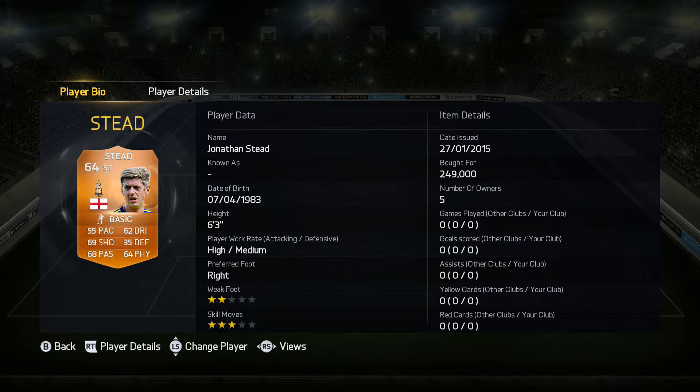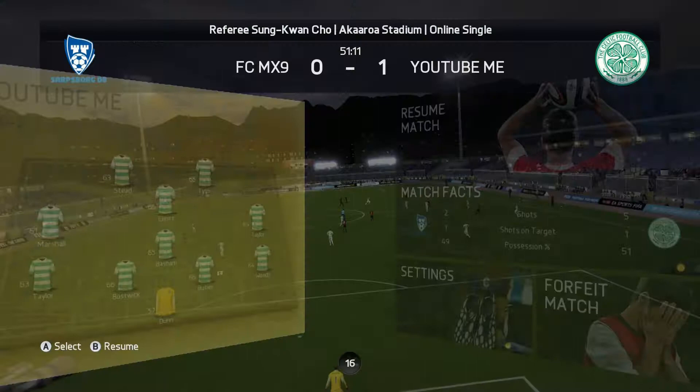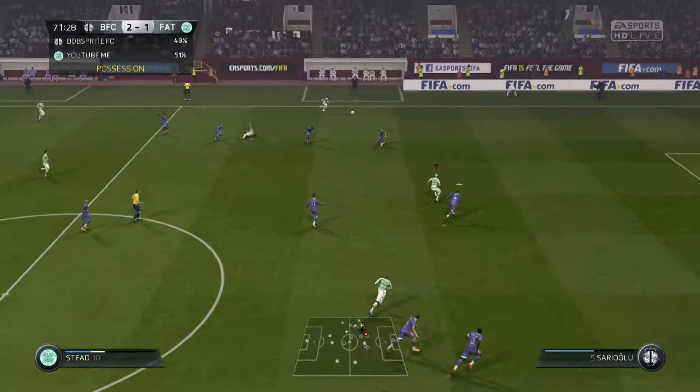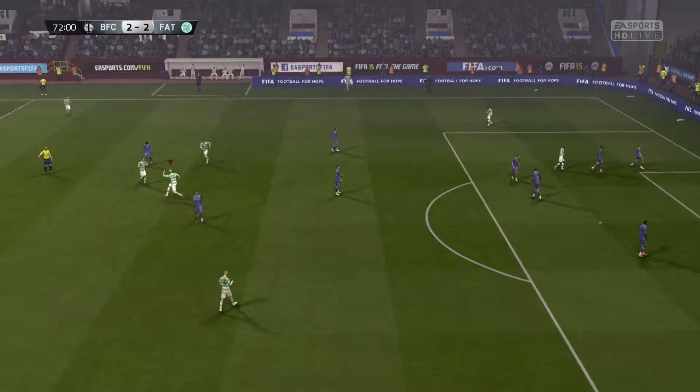So we've got a Man of the Match card and, as you can see, he's got 55 pace, 62 dribbling, 69 shooting, 35 defending, 68 passing, 64 physicality, 6 foot 3, 2-star weak foot and a 3-star skill move. He's a bronze, and some of his in-game stats are 82 heading, 78 vision and 69 finishing.